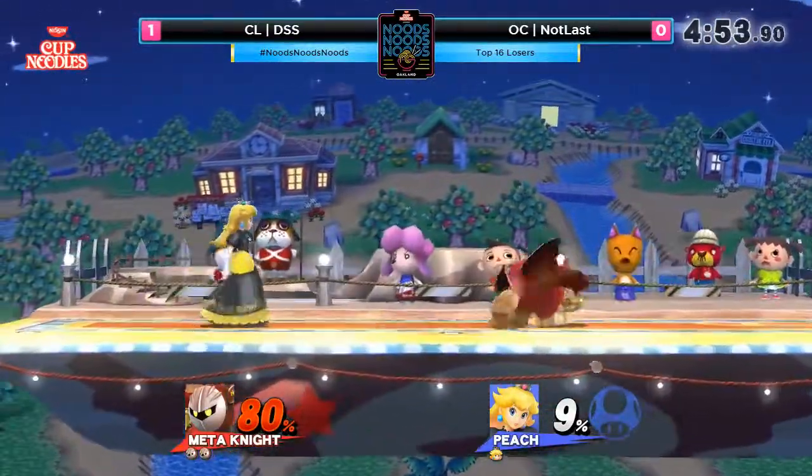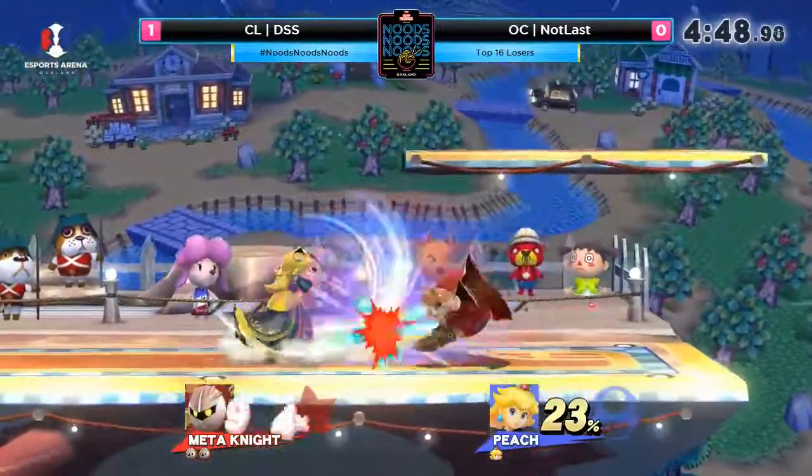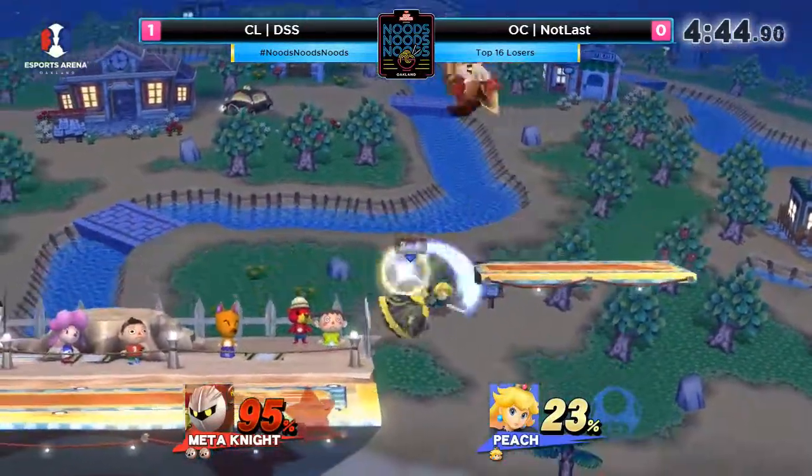Yeah, exactly. All the Peach players switch to Bayonetta — it's so funny. Good DI down, and dang. Throwing out the forward smash. Unquestionable DI on that forward smash.